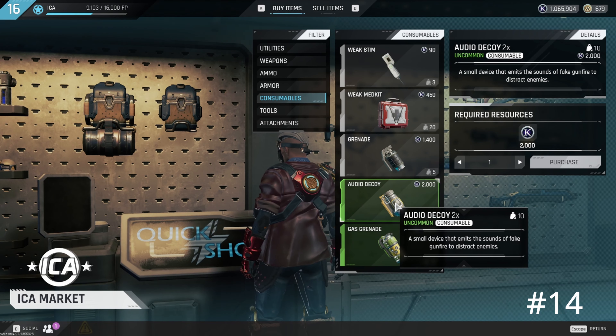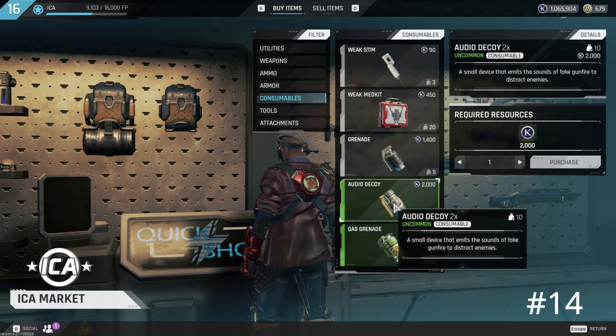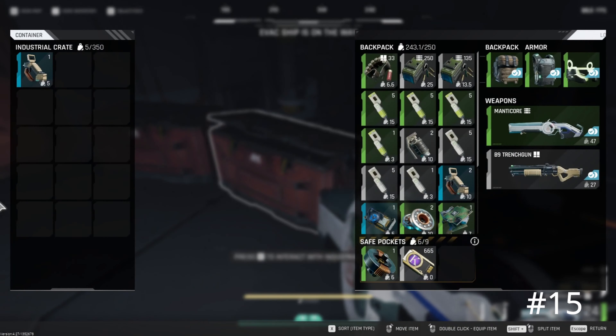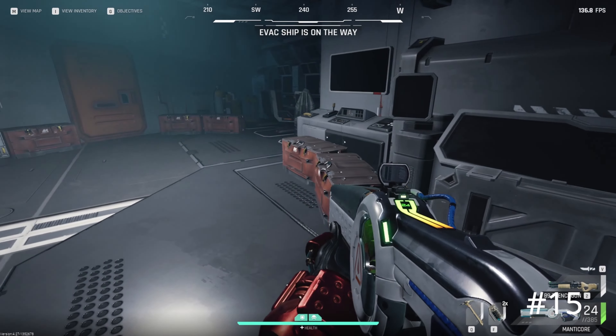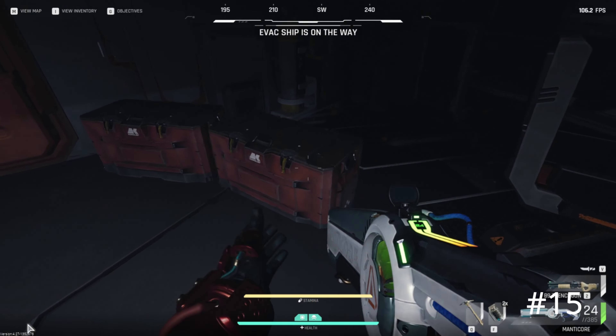Throwing audio decoy grenades can lure and distract mobs. If you can't get by a Jeff or something, throw an audio decoy and it will lure the Jeff to it. Every puzzle room on the map — the East Collection puzzle room, the Dig Site puzzle room, and the Water Facility puzzle room — all have weapon crates. Inside these weapon crates you can find purple and exotic weapons. It's very rare, but it is possible. As a bonus, you can also find smart mesh inside the industrial crates inside puzzle rooms.